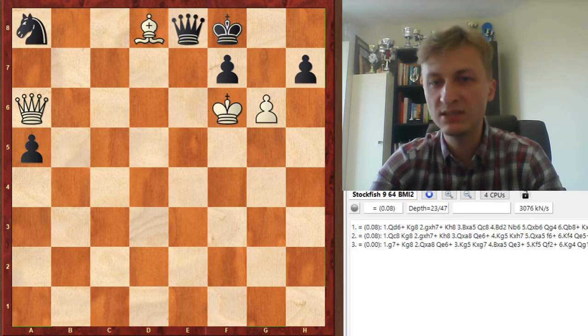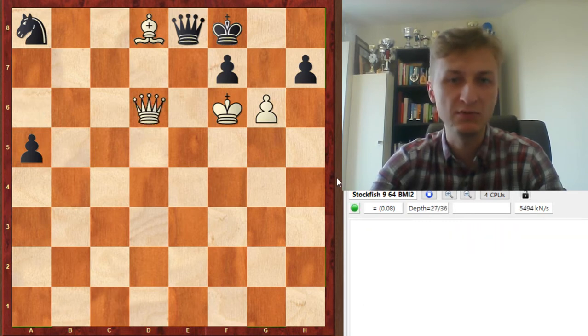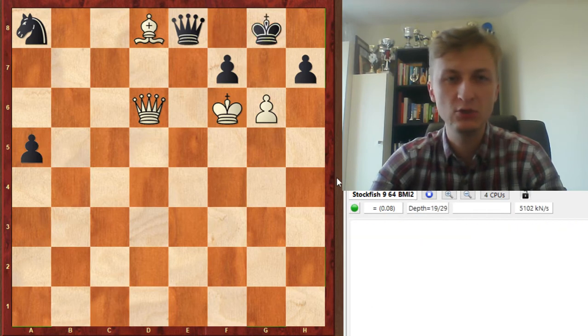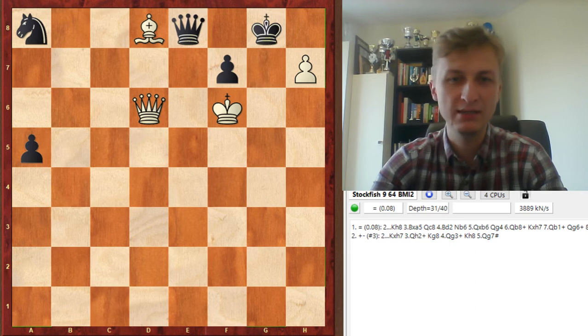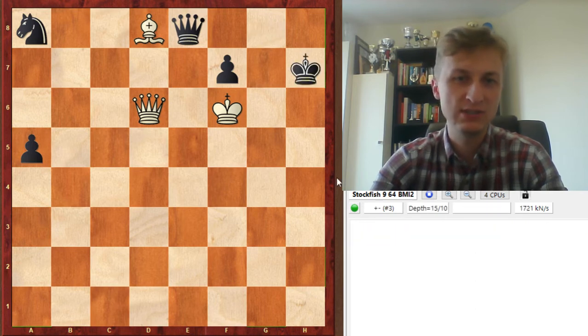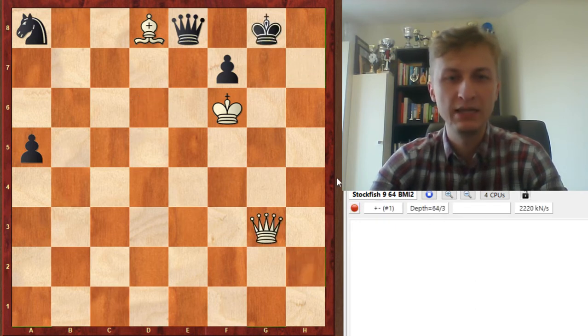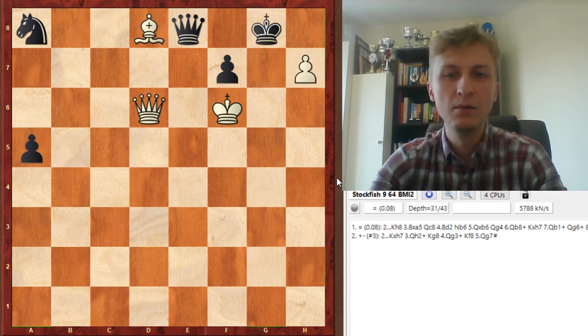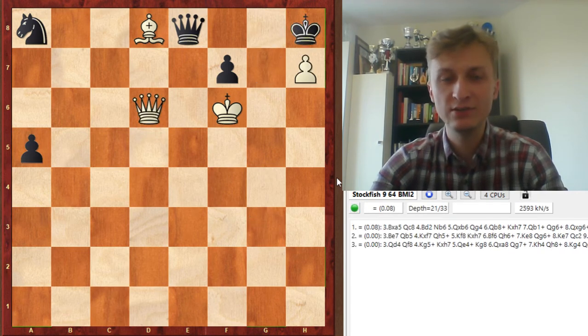Then the line I considered was the Qd6 move. Qd6 makes a lot of sense — check, protecting the bishop. Kg8, and now g takes h7. For a second I got excited because Kh7 is mate in 3. But this isn't checkers — the king goes to the corner and it's hard to make progress.